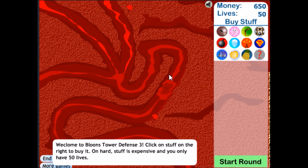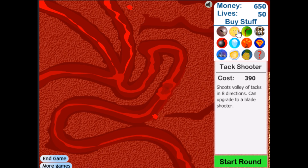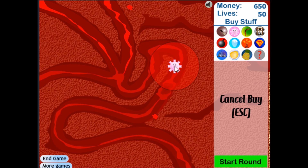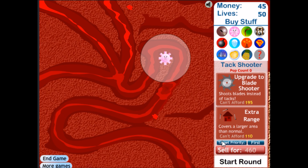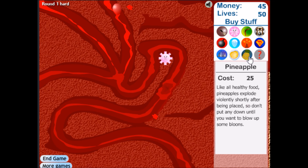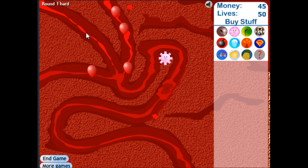So we'll do it on hard. I believe it's 50 waves, you have 50 lives, and if I remember correctly, the tack shooters are what I like best in this game, because they can be upgraded into blade shooters. Let's go ahead and get faster shooting. Hopefully this will work out. The three pads at the beginning shouldn't make too much of a difference, as long as we can get a bunch of tack towers in here.